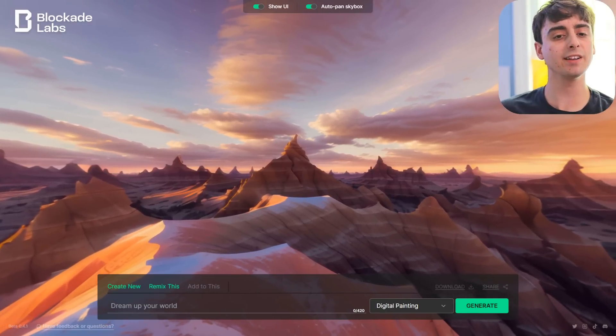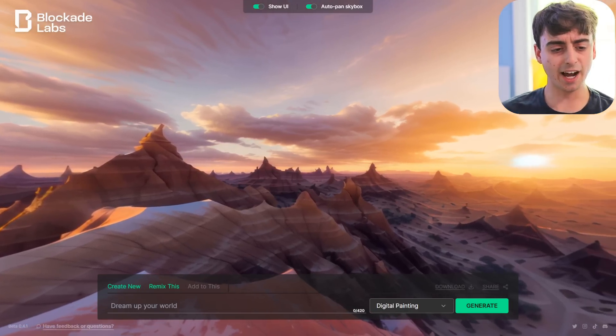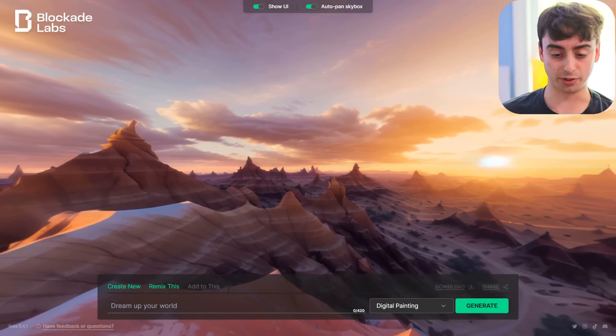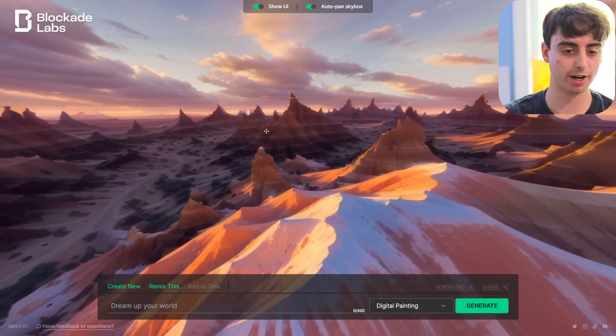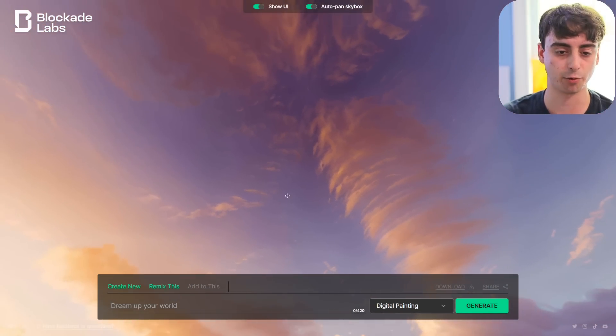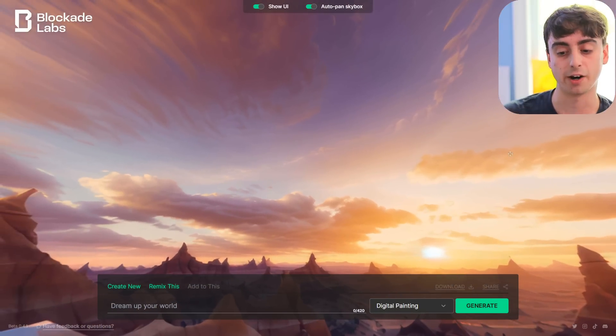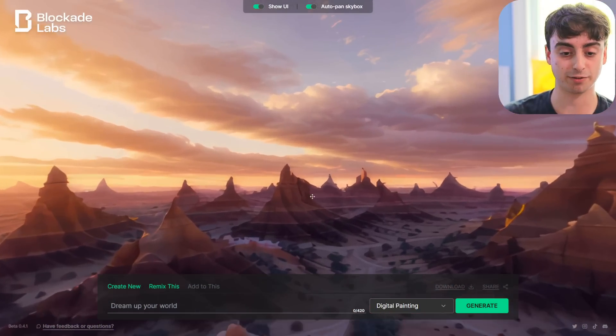Here we are. Welcome to Blockade Labs. Essentially, what this is is an AI-based world builder. As you guys can see, we can use the mouse here to just sort of drag around and look at this little AI-generated world that they have already created for us. Of course, we can create our own — that's the whole point. This one is already really impressive. We can even zoom in here and see lots of intricate little details on this AI world. It's like an alien planet or something.